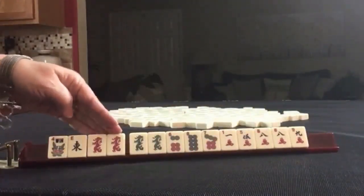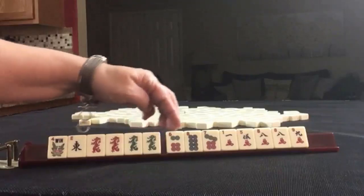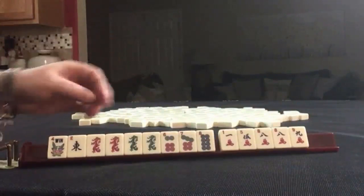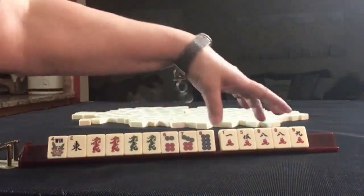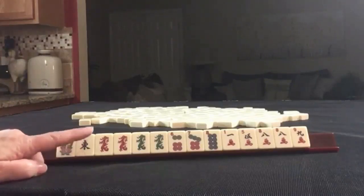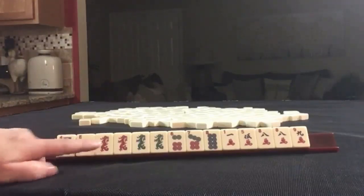We have a Flower, East, a pair of Red, a pair of Green, 6, 7, 8 Dots, 1, 5, 8 Crack, 9 Cracks. So we have 6, 7, 8 Dots and Cracks with a pair of 8s. If these were your tiles, what would you focus on and what would be your first pass?